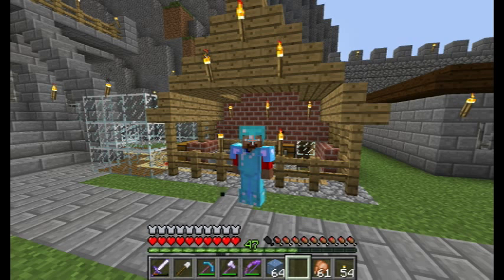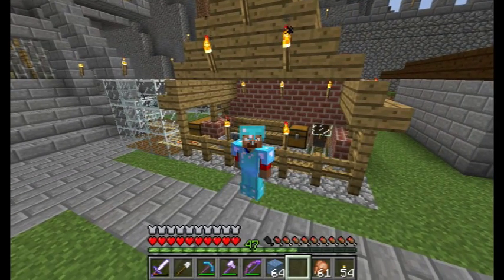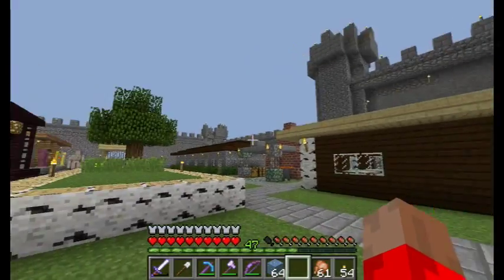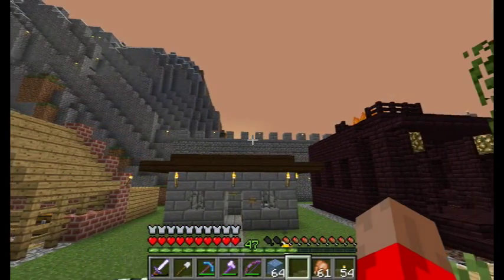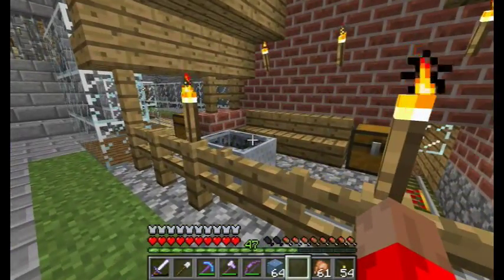Greetings fellow rangers! Blaze Ranger here and welcome to episode 6 of my World Series Tour. Today we are going to head off to my XP farm. It's a little bit of a distance away so we're going to get there by minecart. The sun looks like it's just coming up. We're going to head off there and see what there is to see.